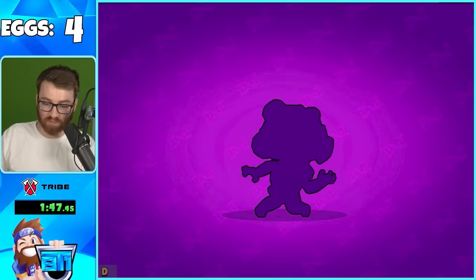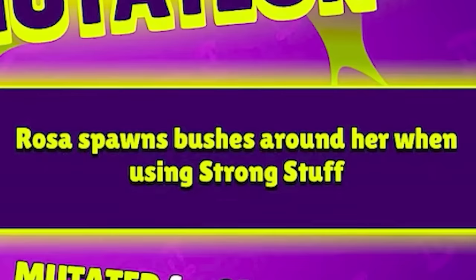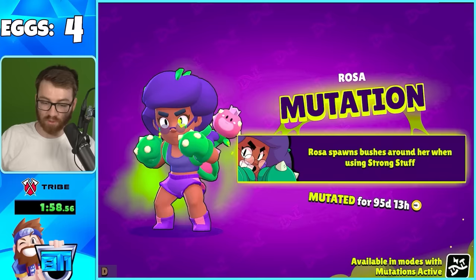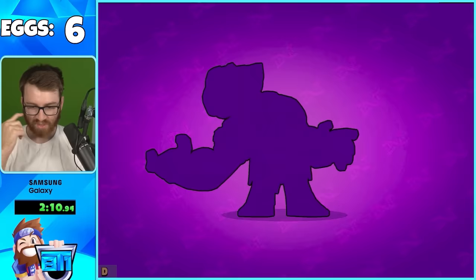Another mutation from an egg - Rosa's mutation: Rosa spawns bushes around her when using her super. Anytime she supers she gets bushes, which is pretty good and self-explanatory. Then from an epic egg, another mutation - Blink.